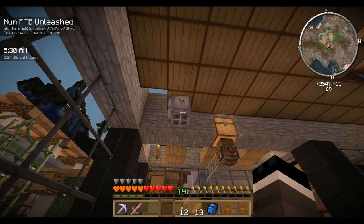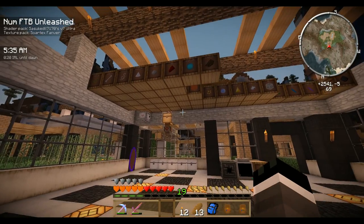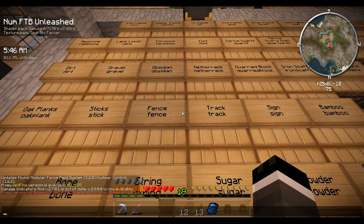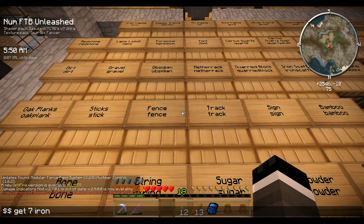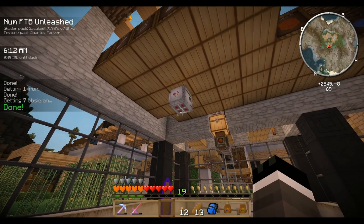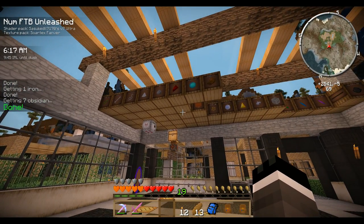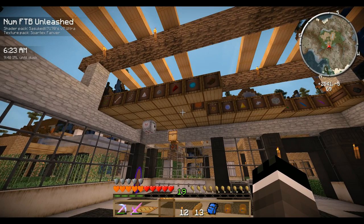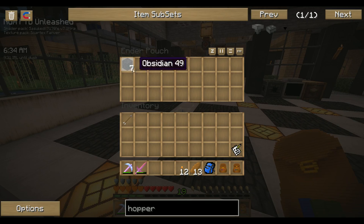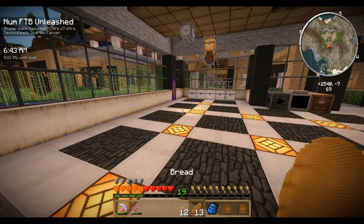The coolest part of the system is definitely the retrieval turtle — this is the one that retrieves items for you, so you can get any item you want. For example, let me get seven obsidian. He moves to the spot, sucks it out of the barrel, puts it in the output ender chest, and puts the remaining items back into the yellow ender chest. The turtle can only pull exactly one stack, so he'll pull out 64, place the seven you requested into your output chest, then place the remaining back into the yellow chest, and those get put back in the barrel.